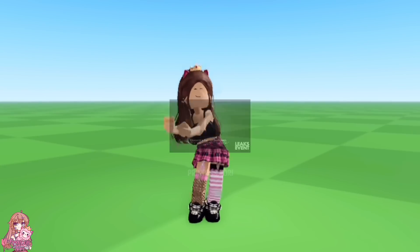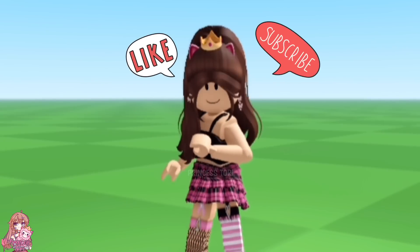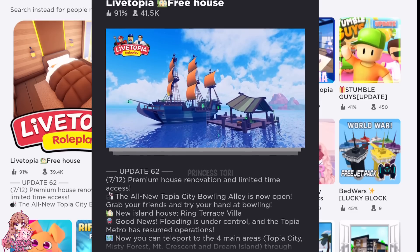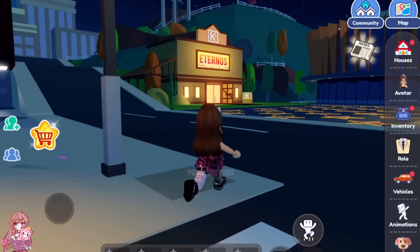Hey everyone, there is another new free item in the Fashion Closet event. Make sure to like and subscribe. To get this new item, you need to follow the same steps as the previous three items — join the game called Live Topia, and once you are in the game, walk over to the portal.